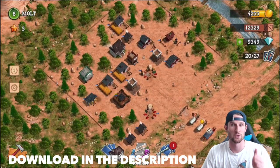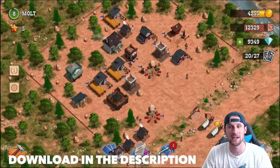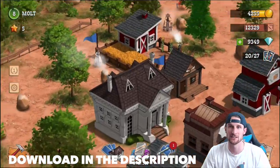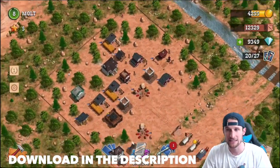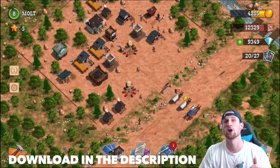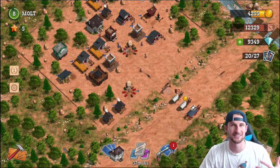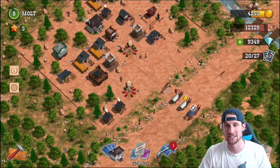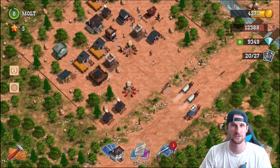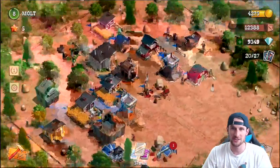The game is called Compass Point West — it's a western-style strategy game like many of us are used to playing. The graphics are solid, and there are a lot of things in this game that are different from other games. One of my favorite things is the card pack openings — everybody loves pack openings, whether it's CS:GO cases, Call of Duty supply drops, or Hearthstone, and this one has it as well.